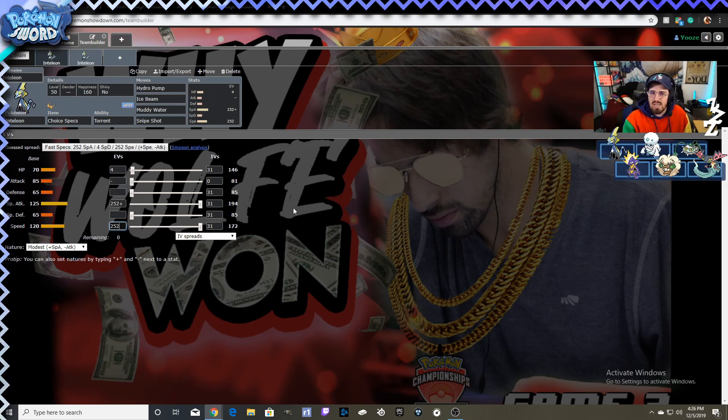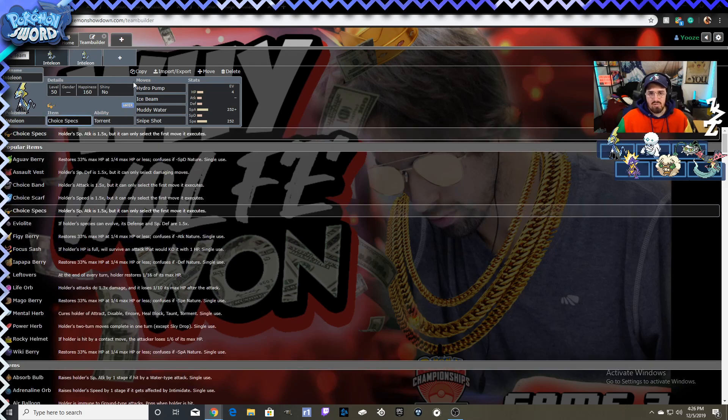They have to be base 110 Timid or Jolly to outspeed you, so you can easily run Modest Inteleon and outspeed about 90% of the format right now. Especially with the new mechanics where speed is changed mid-turn — if you use Tailwind, your Pokémon will have that applied that turn and you'll be faster. Modest Inteleon is actually really good.